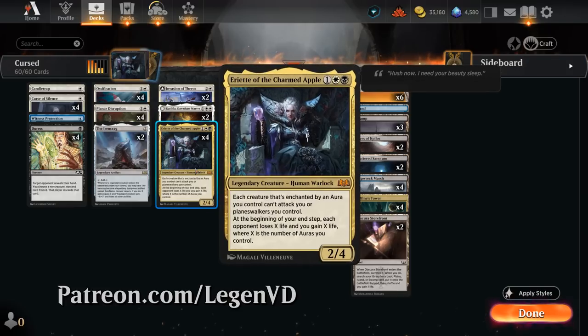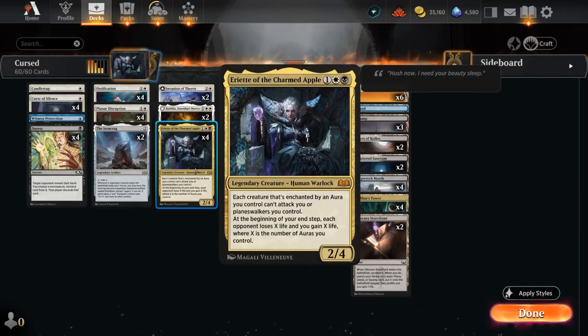One of the main centerpieces here is Ariat of the Charmed Apple. This 3-mana 2/4 says each creature that's enchanted by an aura we control can't attack us or a planeswalker we control. At the beginning of our end step, each opponent loses X life and we gain X life, where X is the number of auras we control.